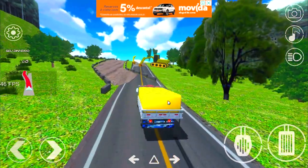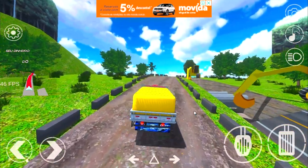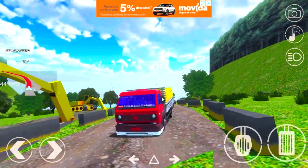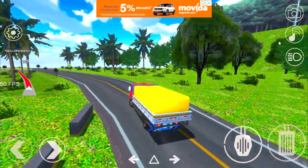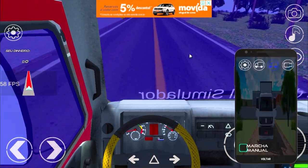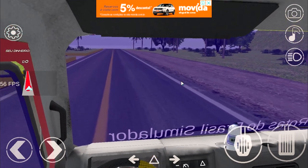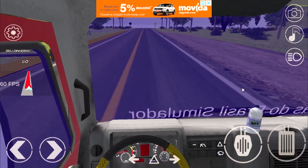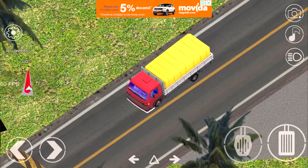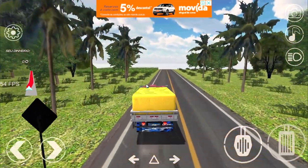O caminhão anda, hein! Agora vai entrar numa estradinha de terra. Vai ser umas estradas meio difíceis, com algumas coisas na pista. A câmera interna mostra o filtro azul padrão, mas não atrapalha em nada a jogabilidade. O banco tá um pouco alto — creio que logo vai dar pra configurar a visualização do game. O freio tem o barulho da pastilha, como vocês podem estar ouvindo.